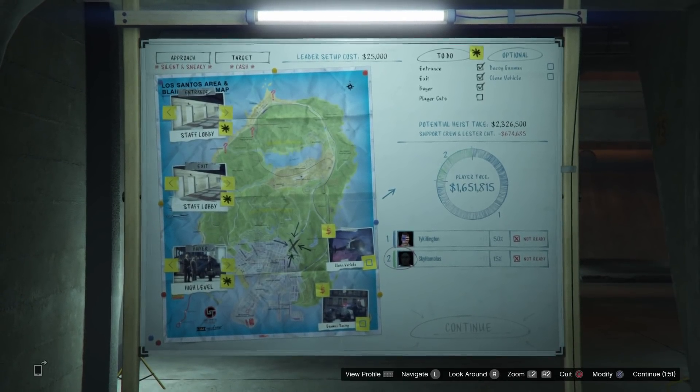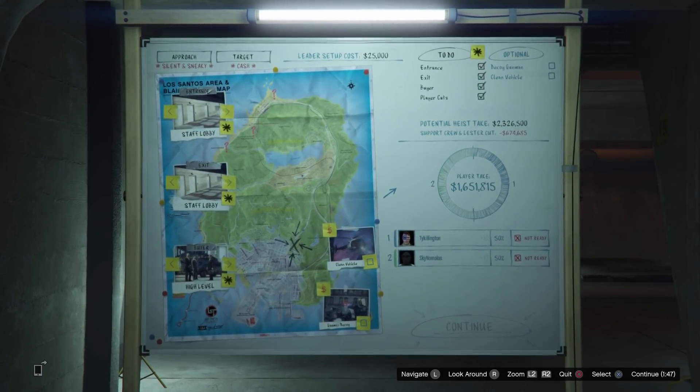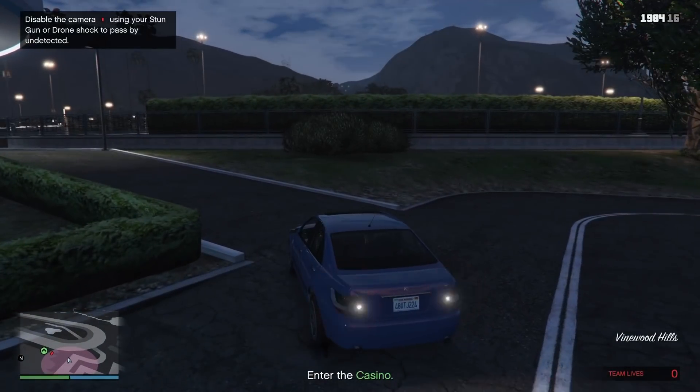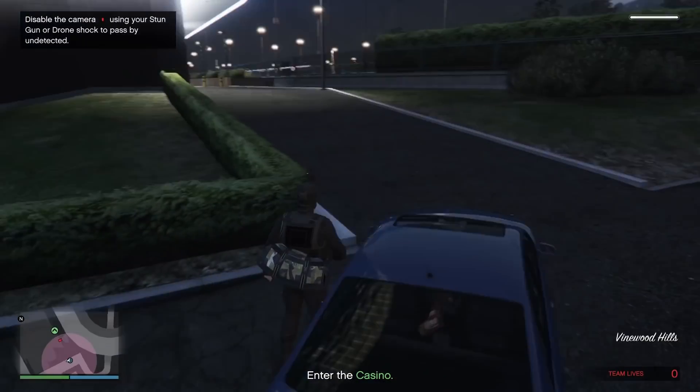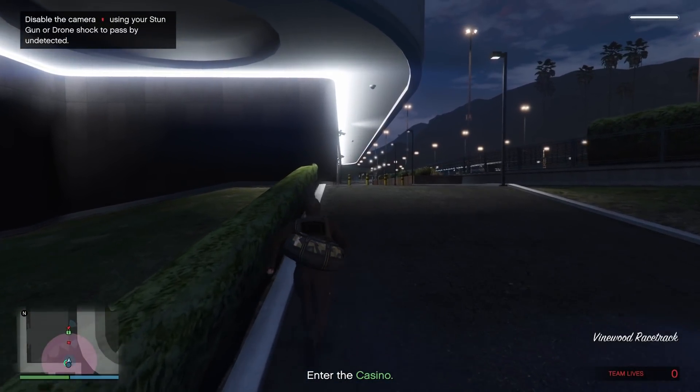Now listen, I'm going to show you a couple different approaches. I'm going to show you with the EMP, without it, a few certain things — with the Duggan setup mission and without the Duggan setup mission. Add whatever you want to the heist; however, if you follow these steps you will be successful.